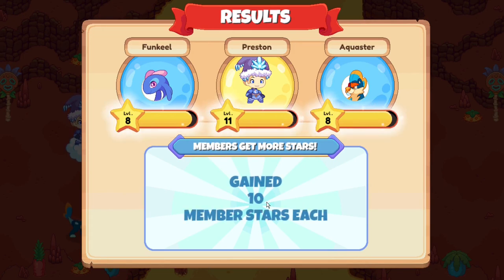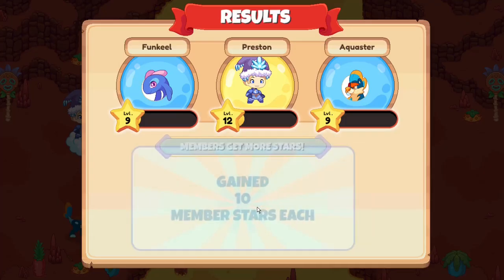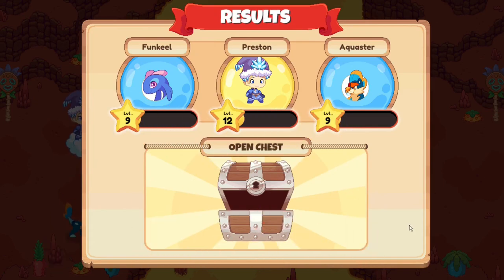I forgot to mention — with every additional person you're battling, you guys get more stars. And over here you can see it seems like my entire team leveled up at once, although my wizard is three levels ahead of everyone.